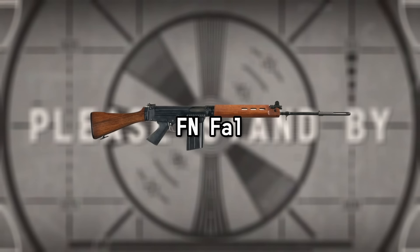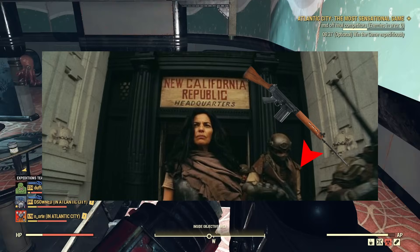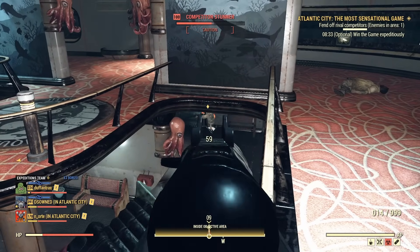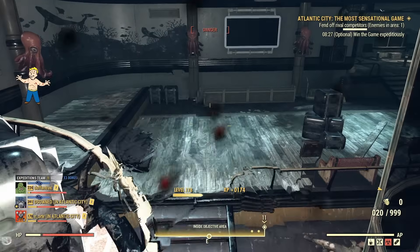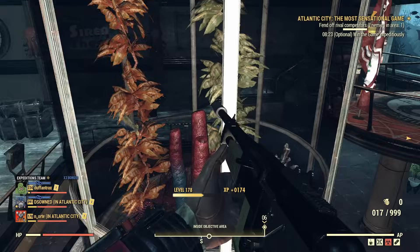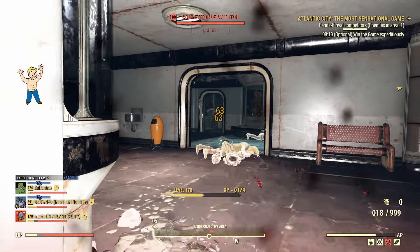FN FAL. The FN FAL, or Fusil Automatique Léger, is a Belgian battle rifle designed in the late 1940s. During the Cold War, nearly every NATO nation except the United States adopted the weapon, quickly making it one of the most widely used rifles in history and earning it the title of the Right Arm of the Free World.